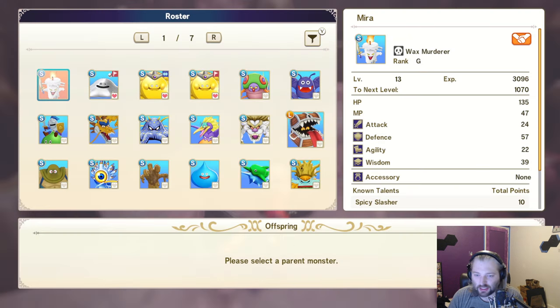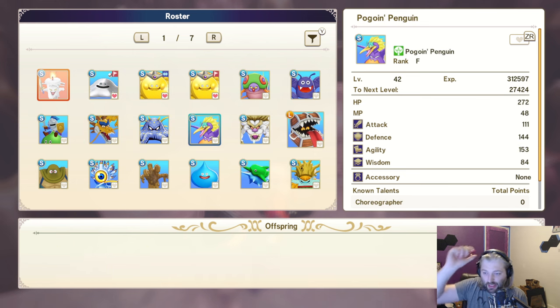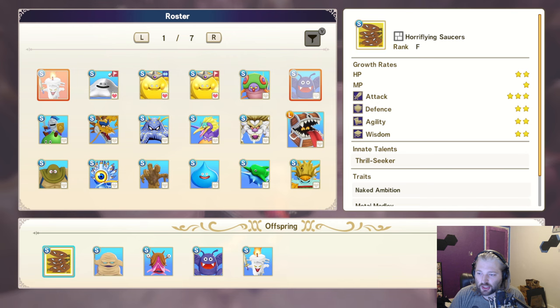Let me go by rank ascending. If you get lucky and have rank F monsters or a rank G Killer Pillar, you could still do some stuff. One cool thing is if you want a Wax Murderer, you synthesize anything with it and keep the Wax Murderer. But there will be a couple of options — with Drackey we can get a Horrifying Saucer. So this is considered a rank up: two rank G's will make a rank F. Early on in the game that could be a pretty big deal, because then this rank F could be synthesized with other things to give you different rank Fs — this is basically a door into that.